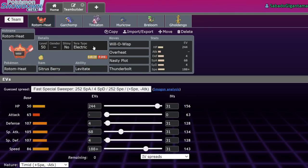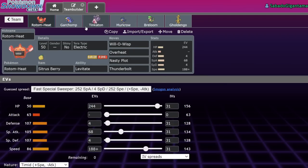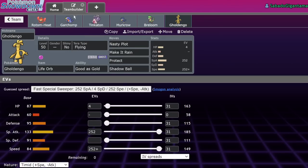Rotom Heat is running Citrus Barrier, Levitate, Terra Electric, Will-O-Wisp, Overheat, Nasty Plot, and Thunderbolt. It's got 244 HP, 4 Defense, 4 Special Defense, enough speed to outspeed Dragapult if we lower its speed with Rock Tomb, and the rest is dumped into Special Attack. It's just meant to be a bulky Overheat guy. When you Terra Electric with Levitate, you actually don't have any weaknesses. It's also meant to take on Golden Go and Garchomp effectively — you can burn Garchomp and one-shot Golden Go.